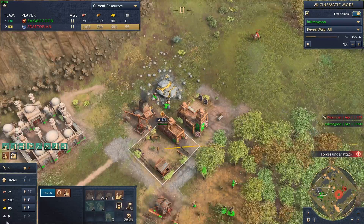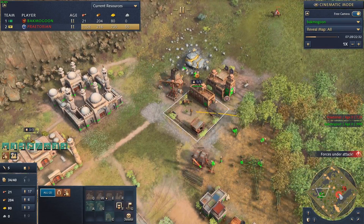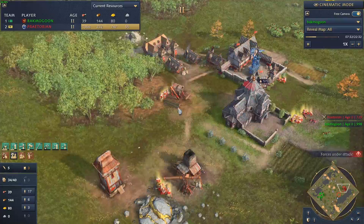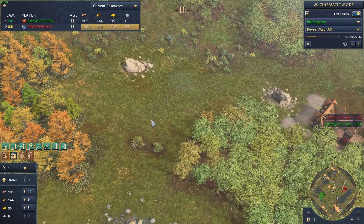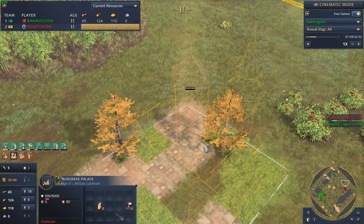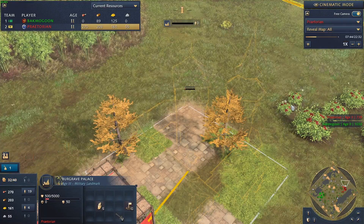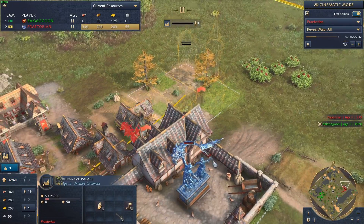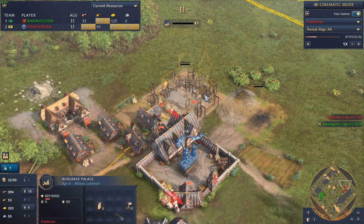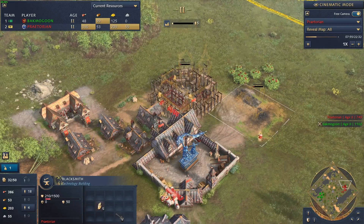There's a scholar inside the stable for the Delhi, which means those units are being produced very quickly - that extra production speed makes a difference. Praetorian now has enough resources and is building the Berkshire Palace, going for a fast castle. We're not even eight minutes into the game and it looks like he'll be able to get it done by about eight and a half minutes - it's taking about 35 seconds to build. A blacksmith is going up too.